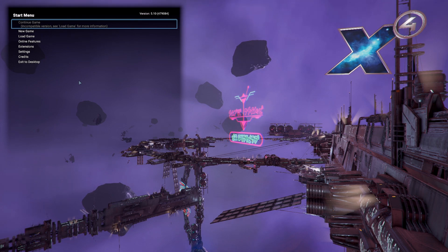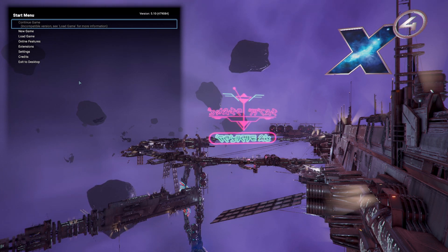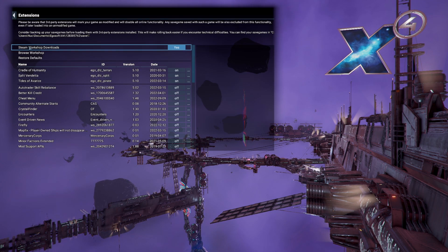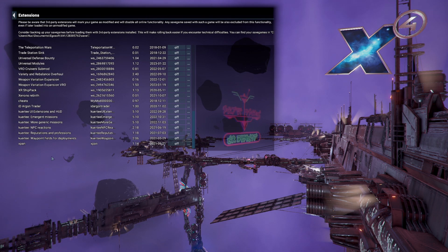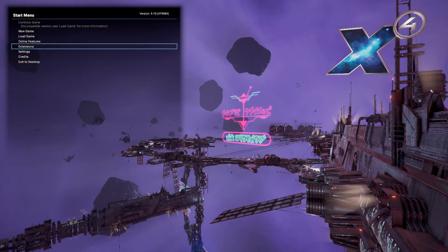I'm doing another tutorial on this because the last one was filled with people who could not understand the concept of mods being optional. As you can see, all the mods are turned off for this one — only the Cradle of Humanity, Split Vendetta, and Tides of Avarice are on, and these are vanilla DLCs.